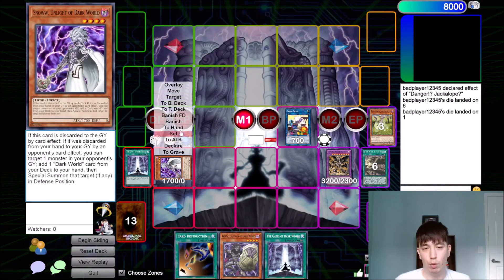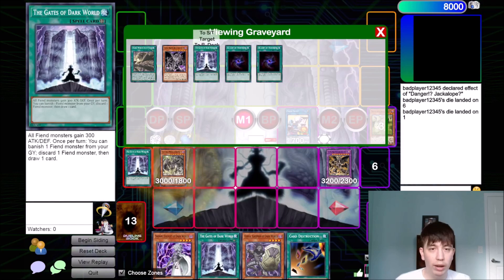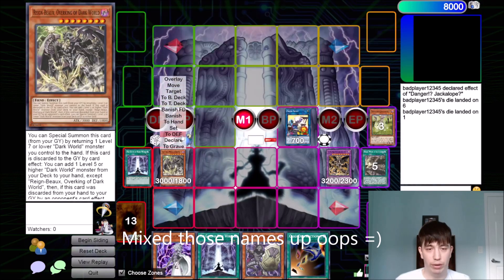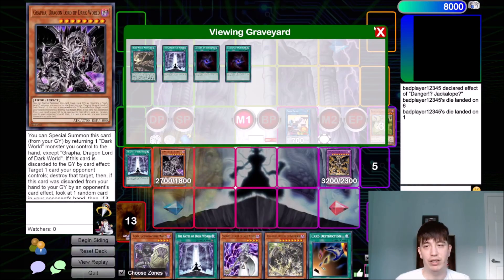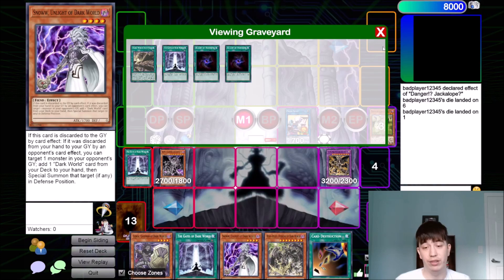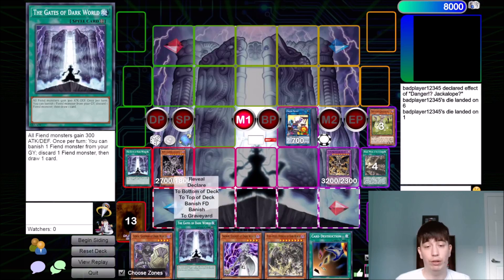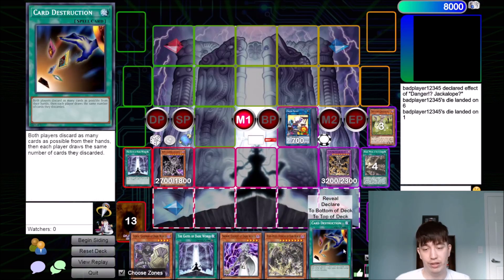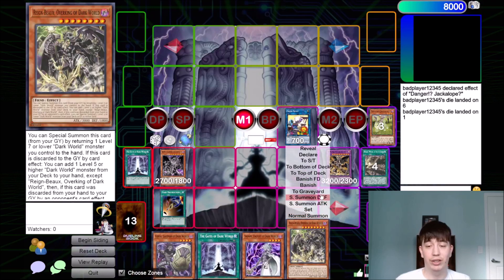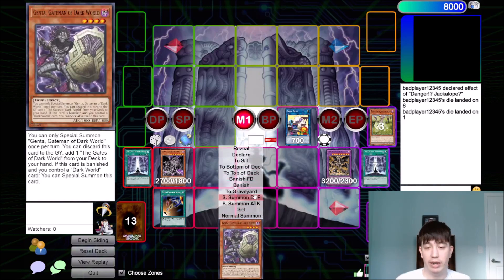And then Cross Sheep will trigger, and we can use that to summon back our Snow — because when you fusion summon, you can special summon one Level 4 or lower monster back from your grave. This is really important because it allows us to get our Snow back to our hand with Rainbow. And then if we want, we can also get our Grapha back to our hand with Rainbow. Now we are in a very advantageous position because we have all this stuff in our hand and it's kind of over for our opponent. So we're going to activate Card Destruction — we're going to discard all of these here, and now we're going to get into the hand loop portion of the video.